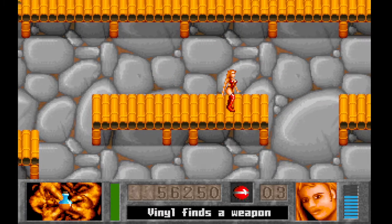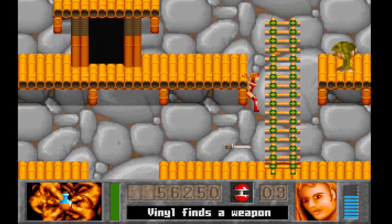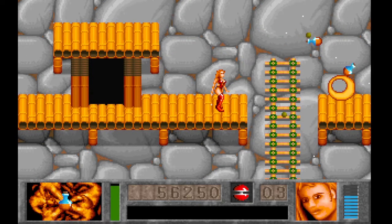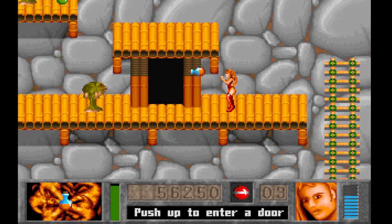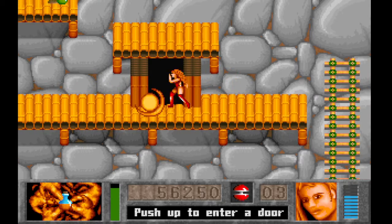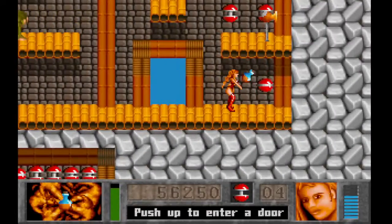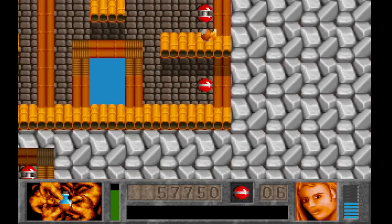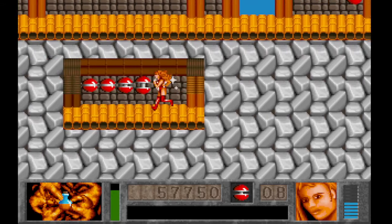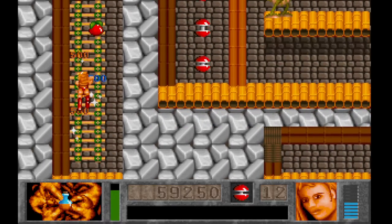We now have a new weapon — you can pick that up, and it is an arcing bomb. In this area there, notice there are now doors you can go in. This one is actually meaningless. The only reason to come in here is to collect more stuff for points.